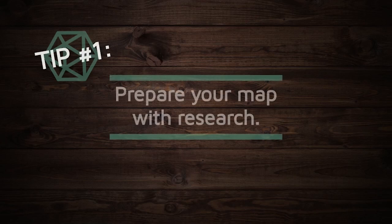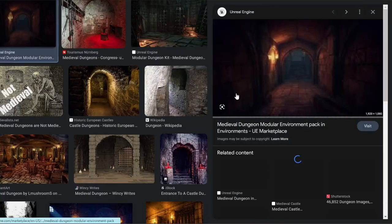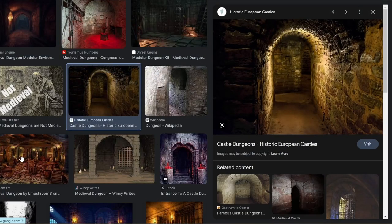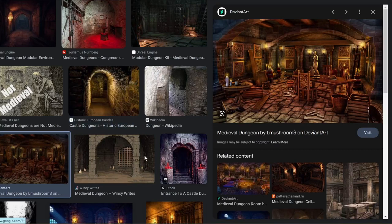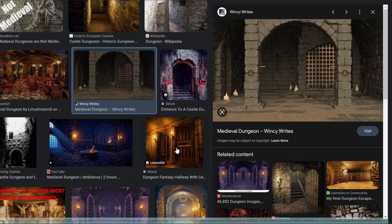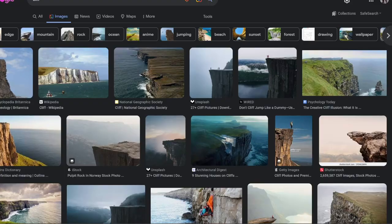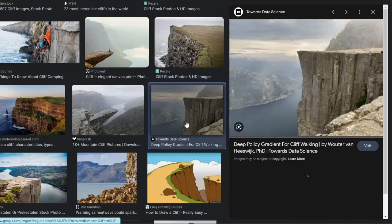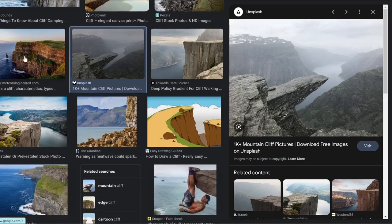Tip number one: prepare for your map with research. The key here is to follow the rules, then tell the story. In other words, find examples of what real-world places look like. What do they have in common? Those are your rules. Then find what is different. You can take from nature, historical documentaries, or even fantasy shows.